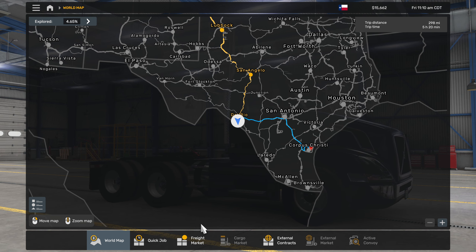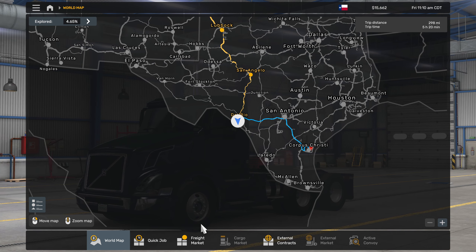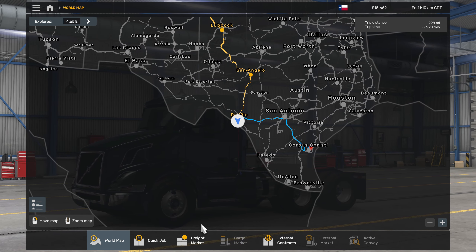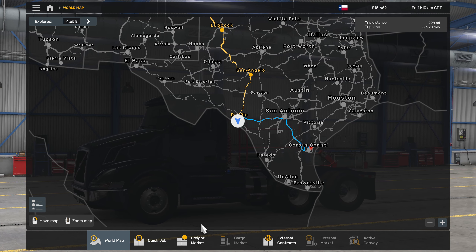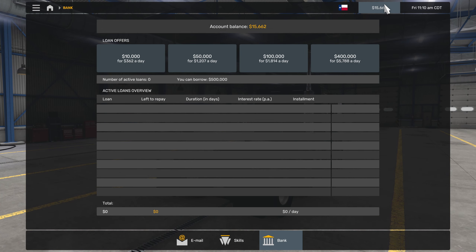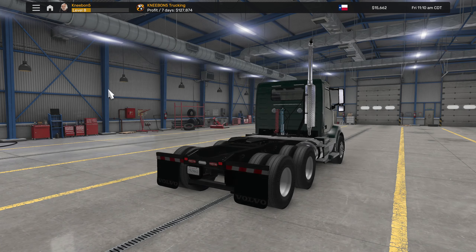We are back in American Truck Sim at Del Rio, just fueled up, heading to Corpus Christi. Should be a fairly short trip but it'll pay good money. We're down to $15,000 because I just paid off all my loans, so we no longer have those bad decisions. Now I can start saving up and go for a different truck if I want.